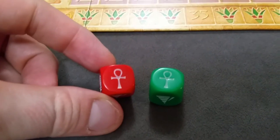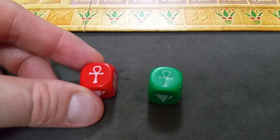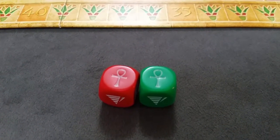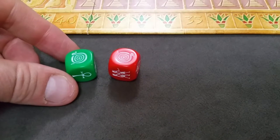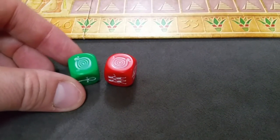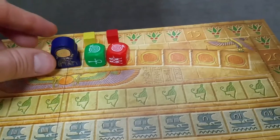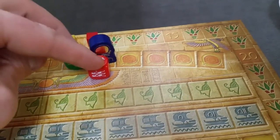If you decide not to use Ankhs as wilds to help a different action, two Ankhs together can be used to gain two points immediately on the scoring track. After your three rolls and applying all your dice as you choose, you then have to apply the Sun dice. For two or fewer Sun dice, the Ra marker moves forward that amount — and you get no benefit from those.